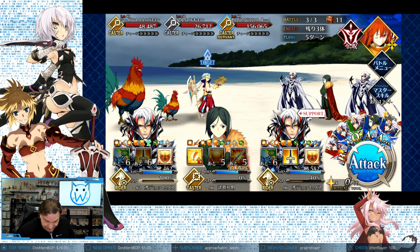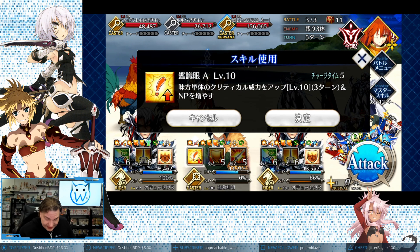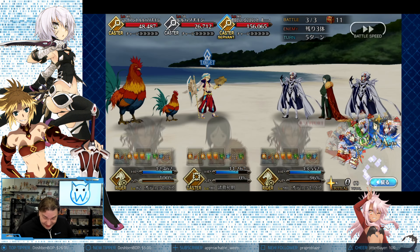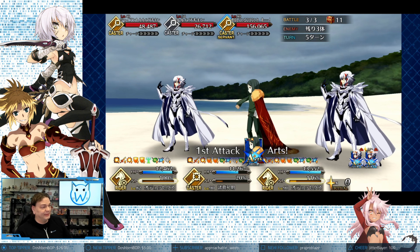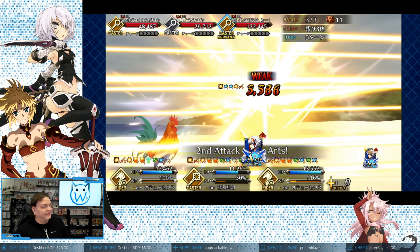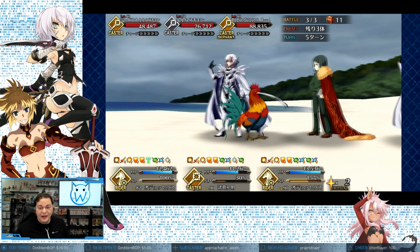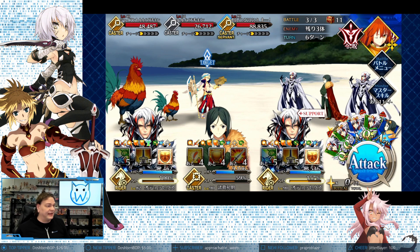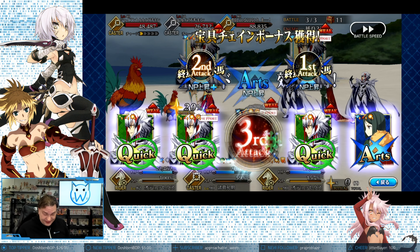Now, if I wanted to use the Noble Phantasm again — the one I just used is at 66%. This skill would give him another 30%, so he's almost ready to do it again right now. I could have just hit the other Noble Phantasm and ended the fight, but that's how good Waver can be. His first skill comes back in five turns and his other two skills come back in six turns. You actually get them back in a pretty decent amount of time.